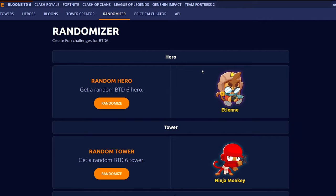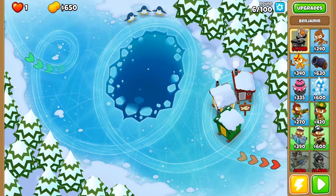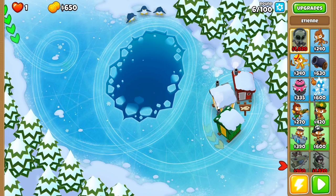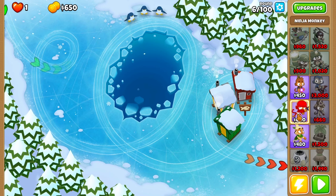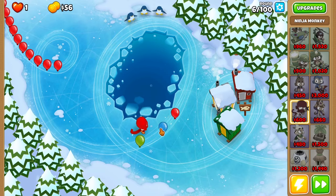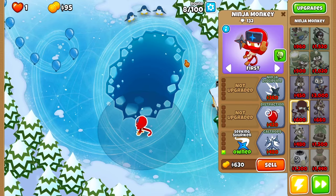We're back at Skate, round six out of 100. We have banana farm, blue gunner, super monkey, heli pilot, sniper monkey, and ninja monkey. Really the only ones we can afford are sniper monkey or ninja monkey. I'm going to place one right here and get right at it. Marine balloons — that's not the best sign. I definitely need seeking shuriken, and there we go.